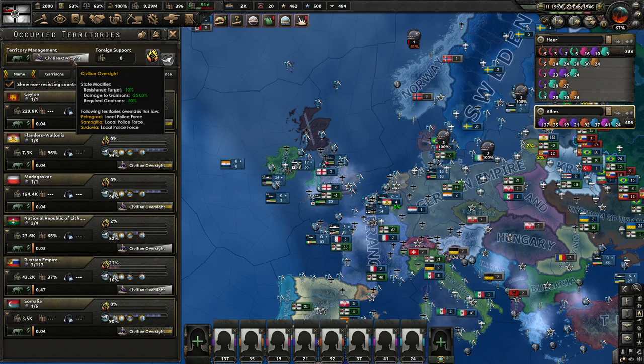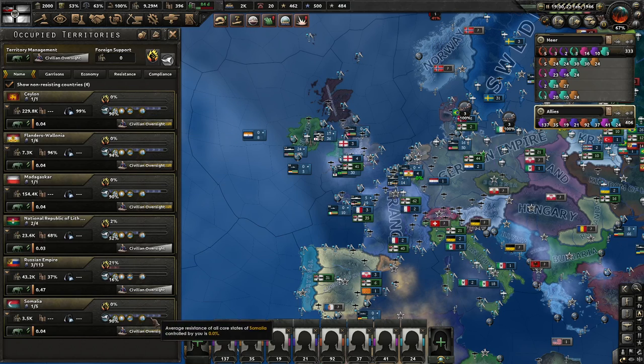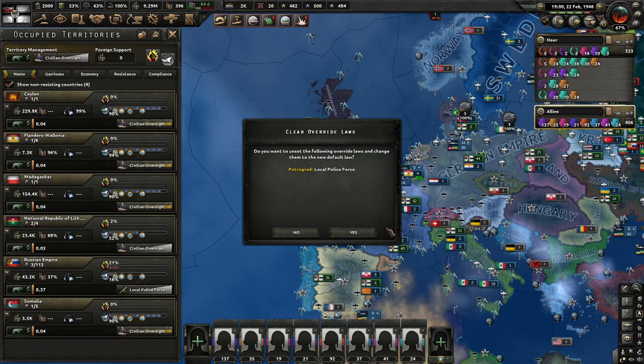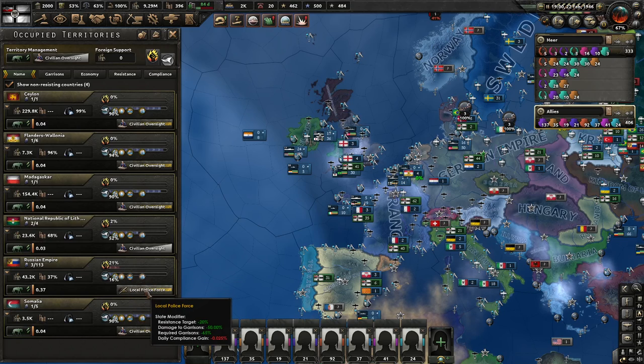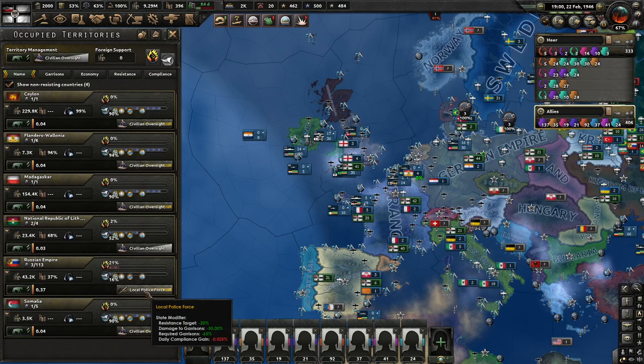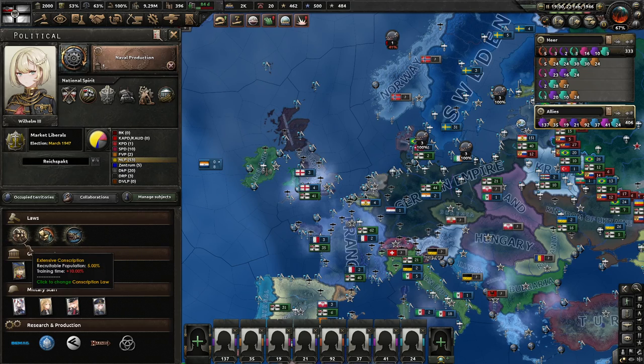Occupations: we have a lot, and we're on civilian oversight. It looks like you're mostly fine with resistance here — basically nothing except some stuff in Russia. It is smart to set this to local police force, at least on the Russian front — it'll help you take less damage and use less troops through your garrison. Not a problem anyway, but you have local police force available, might as well use it. We're on extensive conscription, which is good. Export focus is mostly fine, and we have war economy.